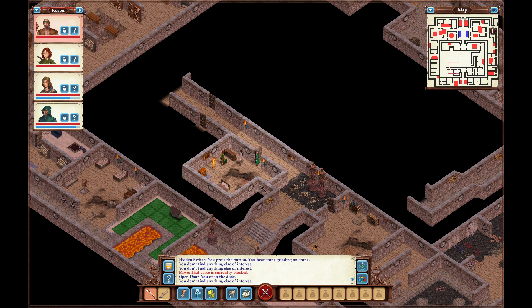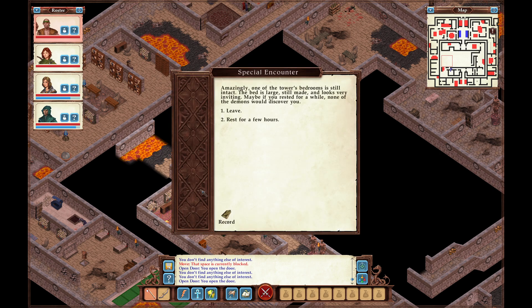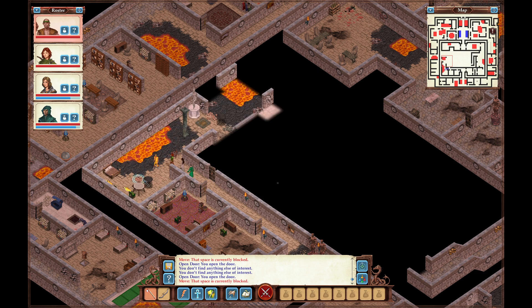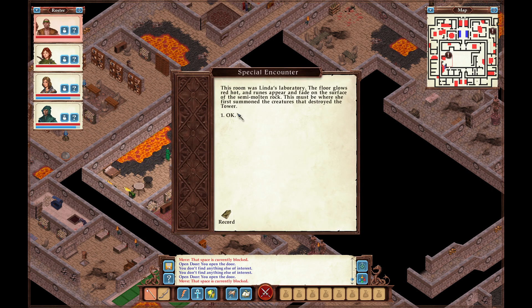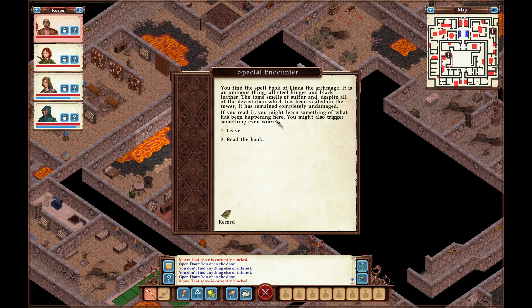I'm curious if Erika has any dialogue regarding the Tower of Magi. Amazingly, one of the tower's bedrooms is still intact. This room was Linda's laboratory — the floor glows red-hot and runes appear and fade on the surface of the semi-molten rock. This must be where she first summoned the creatures that destroyed the tower. You find the spellbook of Linda the Archmage — an ominous thing, all steel hinges and black leather, smelling of sulfur, completely undamaged. If you read it, you might learn something of what's been happening, or you might trigger something even worse. We actually just auto-saved, so I wonder if we can test that out quickly.